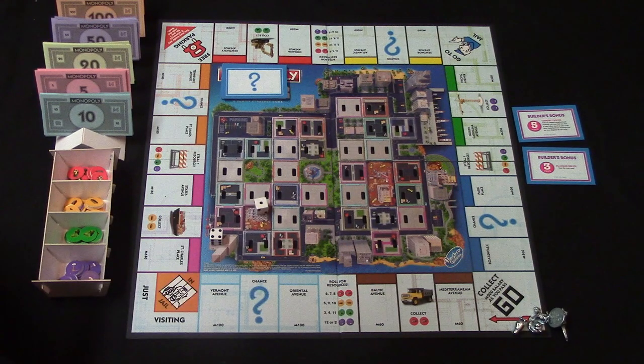You'll go ahead and choose a player to be the banker and he'll be the one distributing all the money and taking it. In the beginning everyone's going to roll the dice and whoever has the highest roll will go first, then play will pass to the left. On your turn you'll roll and move that amount of spaces. If you roll doubles you'll roll again, but if you roll doubles three times in a row you're going to go to jail.